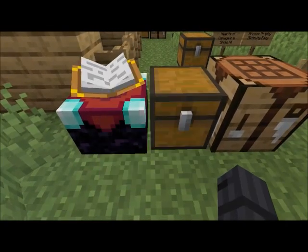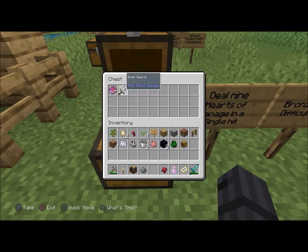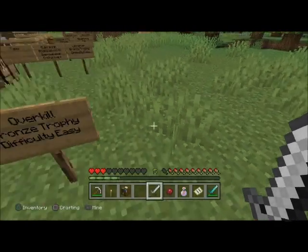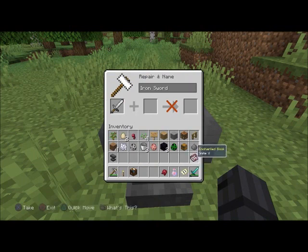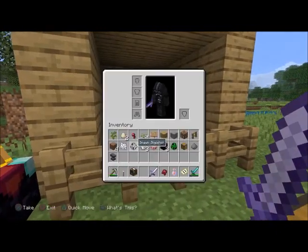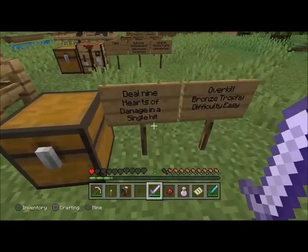'Overkill' — bronze trophy, difficulty easy. Deal nine hearts of damage in a single hit. You need a sword — it doesn't matter what kind — with the Smite V enchantment. Put the iron sword in an anvil first, then the enchantment book. I think you need a skeleton to do this on, and then hit it like that — I think that's how you do it.